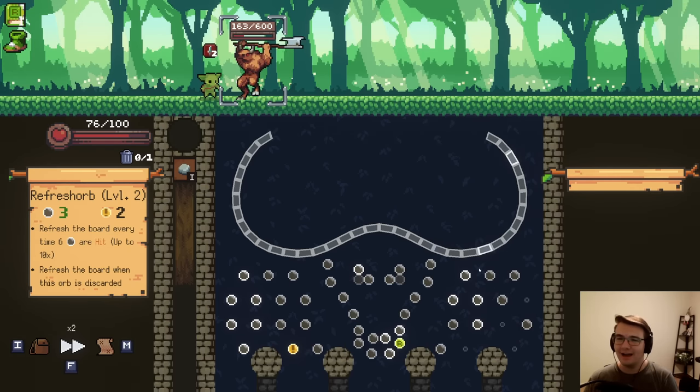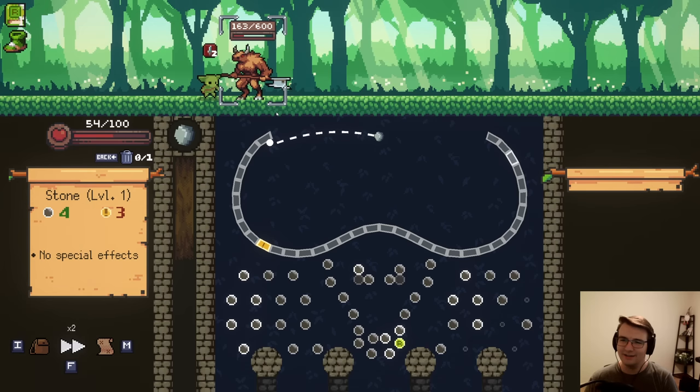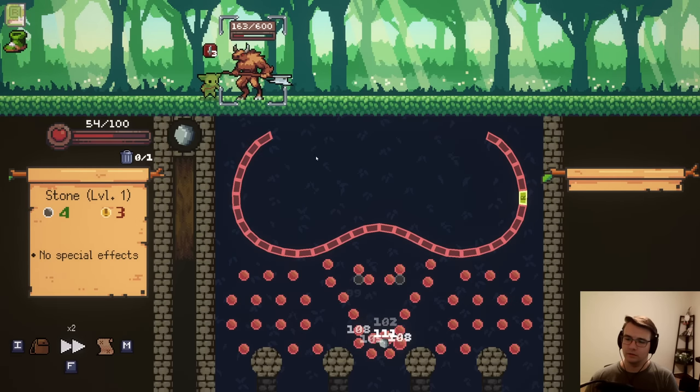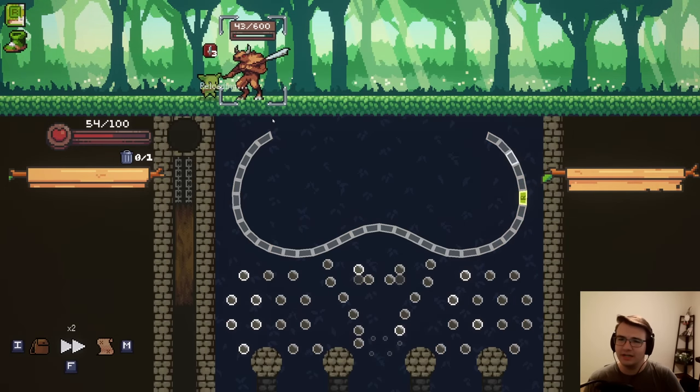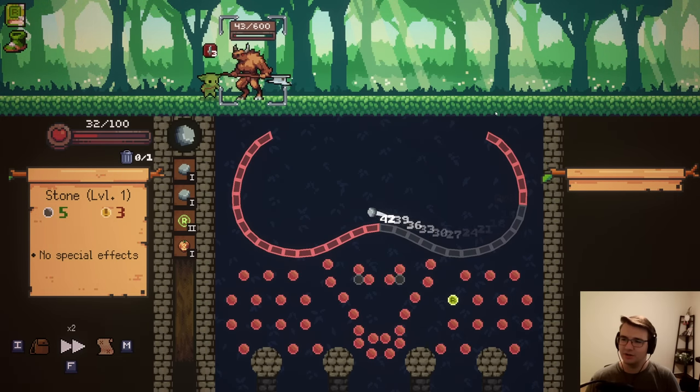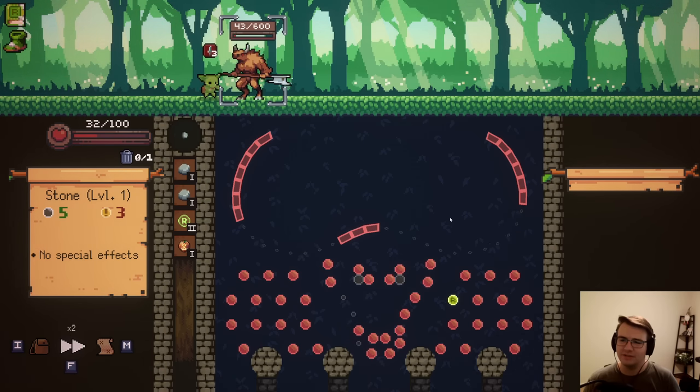I skipped one. Let's see if I can skip over the crit again. The one time was perfect. I got a refresh. I'm still going to get hit, though — this fight hurts. I got so much non-crit damage. It's over pretty much. I made a bad shot with the Refresh Orb, though. I probably could have saved 22 damage if I had a slightly better shot. I don't think I'm going to die. I'm just going to take upgrades.